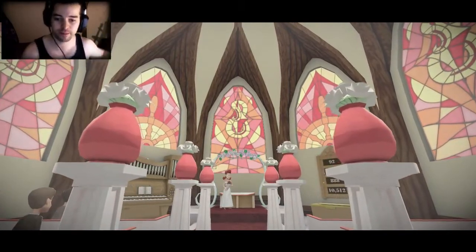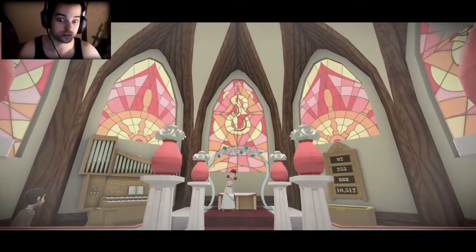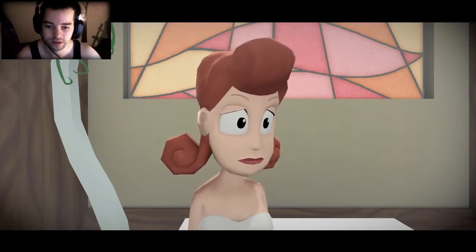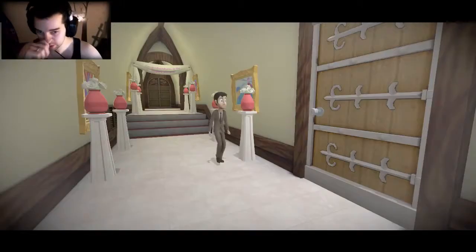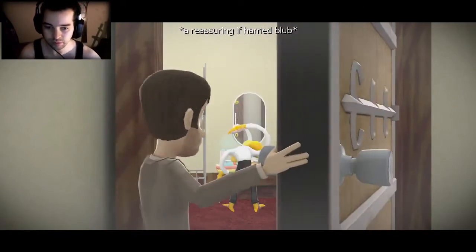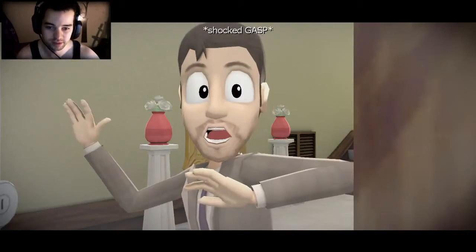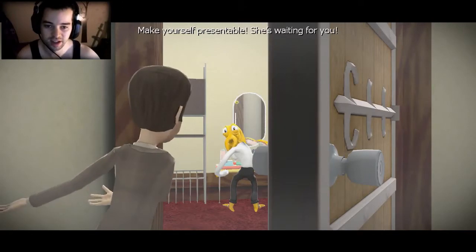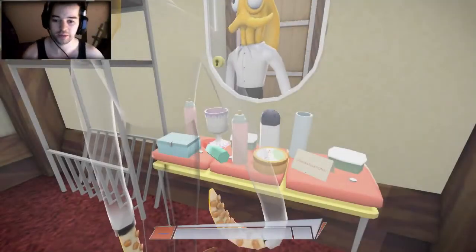My beautiful wife. And of course nobody suspects a thing, right? I'm having a hard time moving around. Mr. Guru, the wedding is starting — are you ready? You're not even dressed. Make yourself presentable. She's waiting for you. I think I look gorgeous, but whatever. Alright, we gotta make ourselves presentable here.